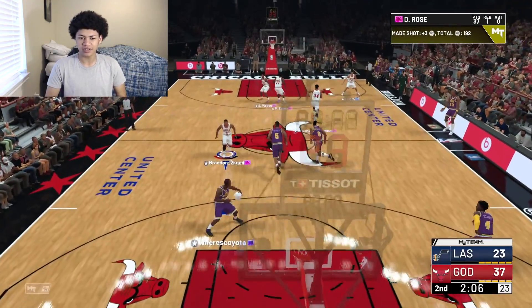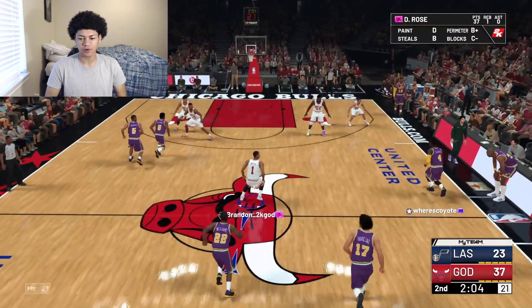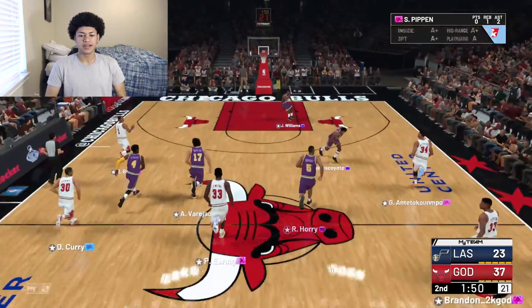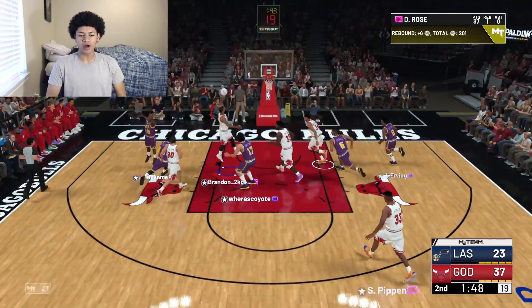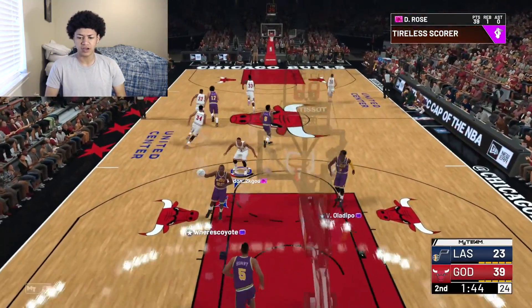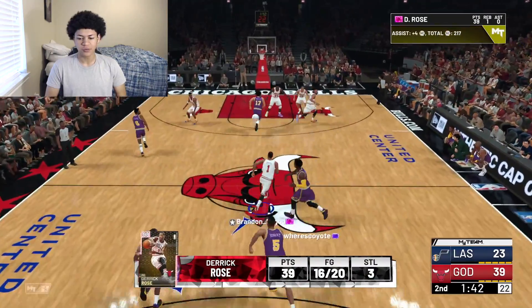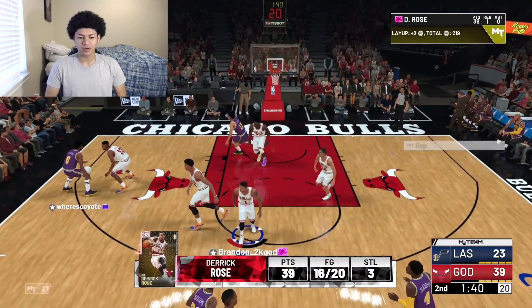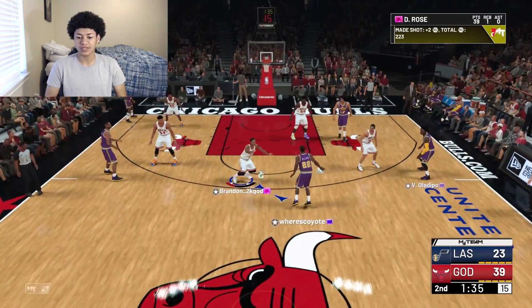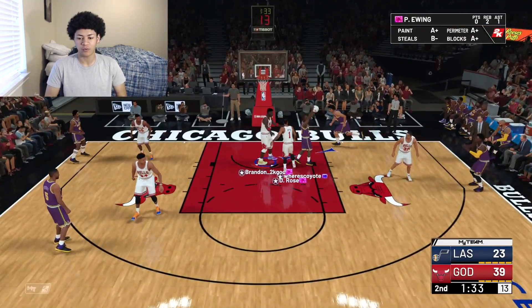He has 37 points and he has all of our points for the game. Scottie Pippen with the board, kicking it up to my boy Rose again going all the way — nice Euro step and layup. Where were you going Jay Williams? We hit you with the beautiful Euro step. Right now he is 16 of 20 from the field — this man is shooting at 80% so far.